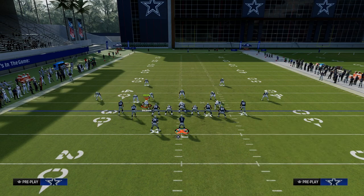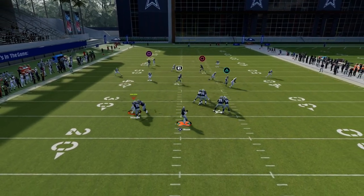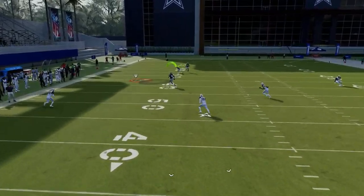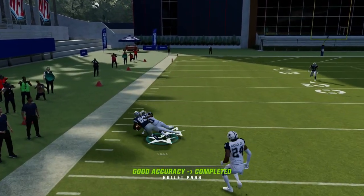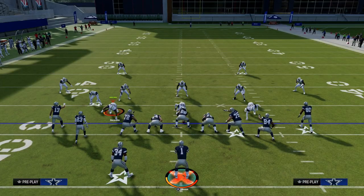Here in this example I'm going to show you a cover two zone, and then we'll get into the rest of the reads against man. Against the cover two zone, you're just going to throw it just like that, and it will be able to get over the top of any kind of zone drop they're going to put on that side of the field.